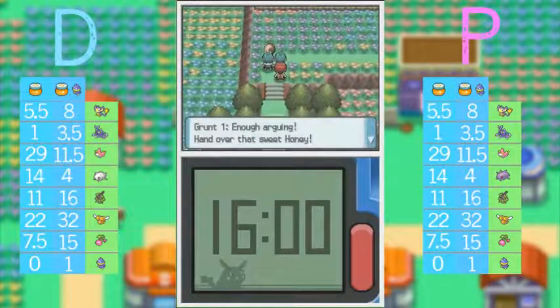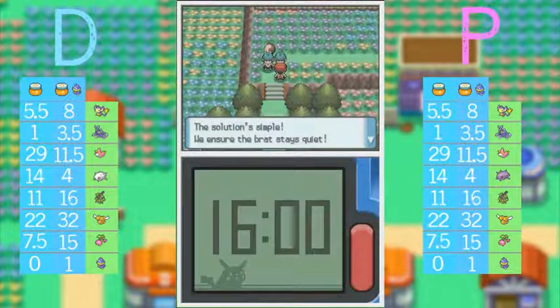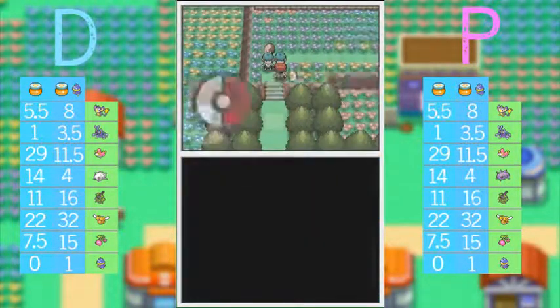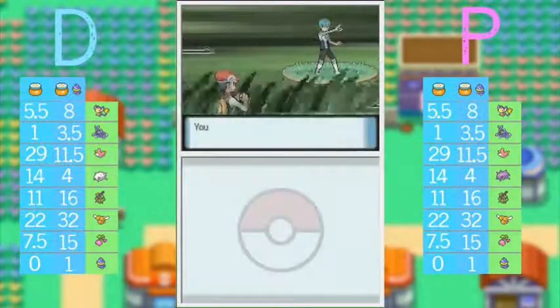The Team Galactic grunt says they're not bargaining — Team Galactic wants that honey to attract Pokémon in great numbers. Hey, this kid is a witness. We don't need the kid running off to get help — the solution is simple, we ensure the kid is stopped. So now we're going to fight them.